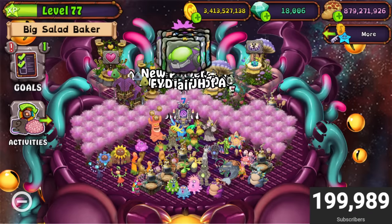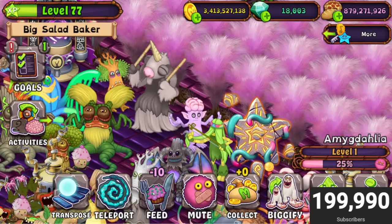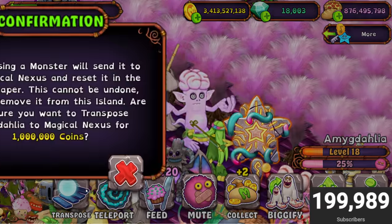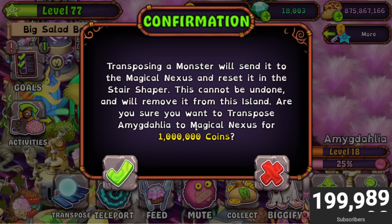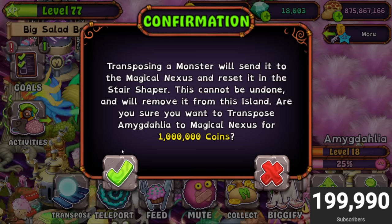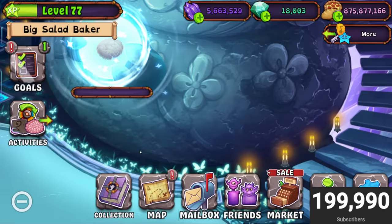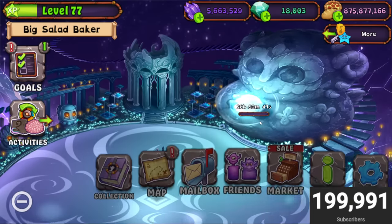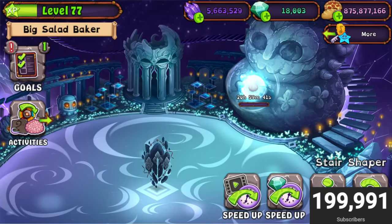From what we heard in the trailer, this island sounds absolutely amazing. I'm clicking as fast as I physically can to get to level 18. Here we go, level 18 — that's a lot of food. Okay, transpose. It costs a million coins. I don't think that's a problem because I think most people who have enough food to feed monsters to level 18, a million coins is not that much. There we go, a million coins down. You have to do it in the incubation — this is the incubator. Listen to the sound, it's like a bell!